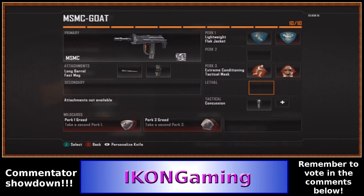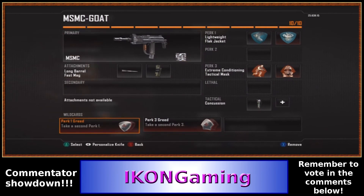Concussion is a must. For lethal — not so much, since you're going to sprint at everybody with Flak Jacket. This is my class setup — I hope you like it. If you play competitive, definitely check it out, vote for me, and hope to see you in the next round. Thanks guys.